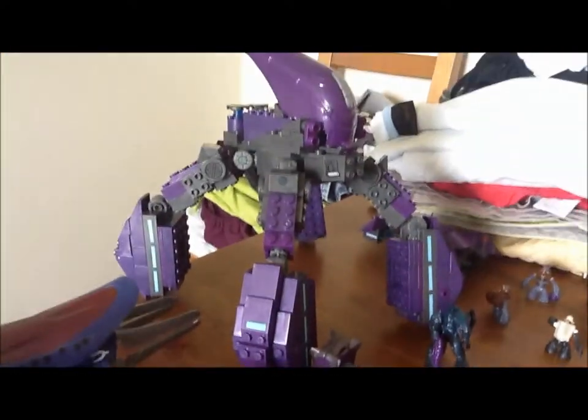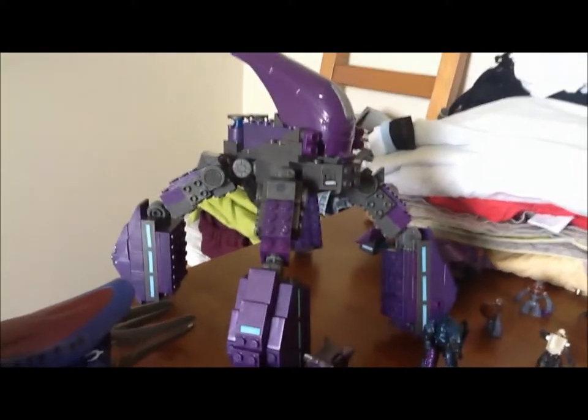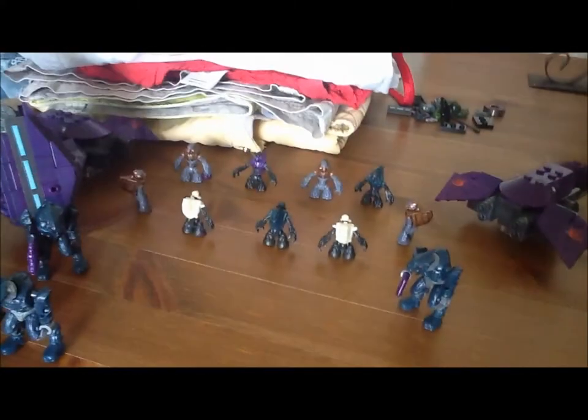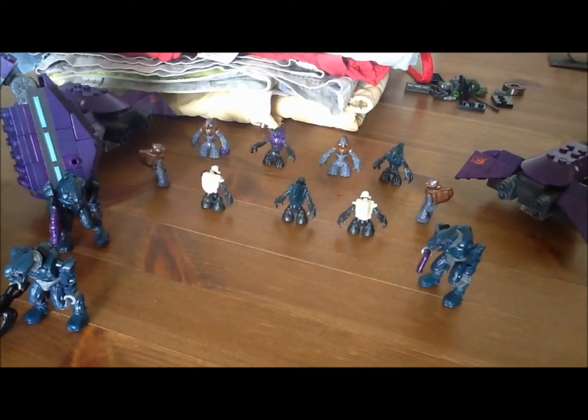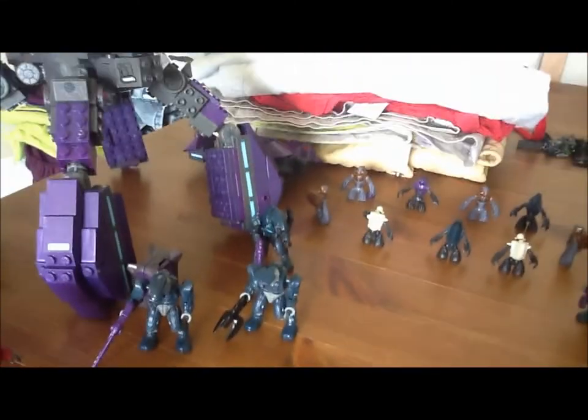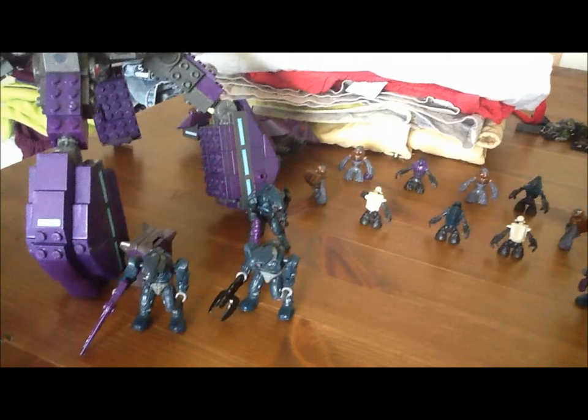Over here is the Covenant Locust. And then a load of grunts there — regulars, white ones, blue ones, and one purple. A normal elite and another ghost behind it.